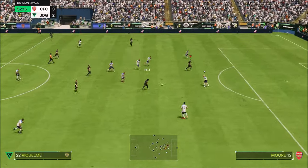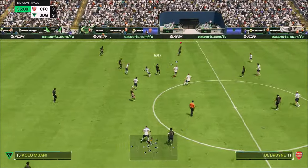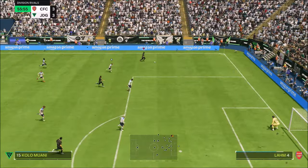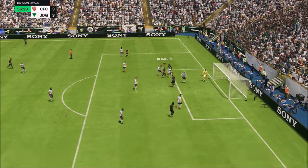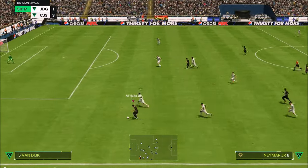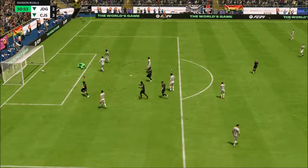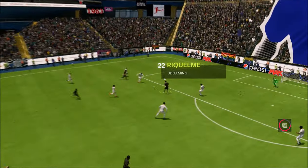I'll be honest with you guys — this icon card, Riquelme, gave me really good vibes of previous FIFAs where if you had one icon, it would make a huge difference to your team and would outplay their stats in almost every single statistic. He massively outplayed his stats — his finishing was way better than what it says on the card, his passing was way better, the way he felt on the ball, his agility and balance, his dribbling absolutely sensational, and his pace as well.